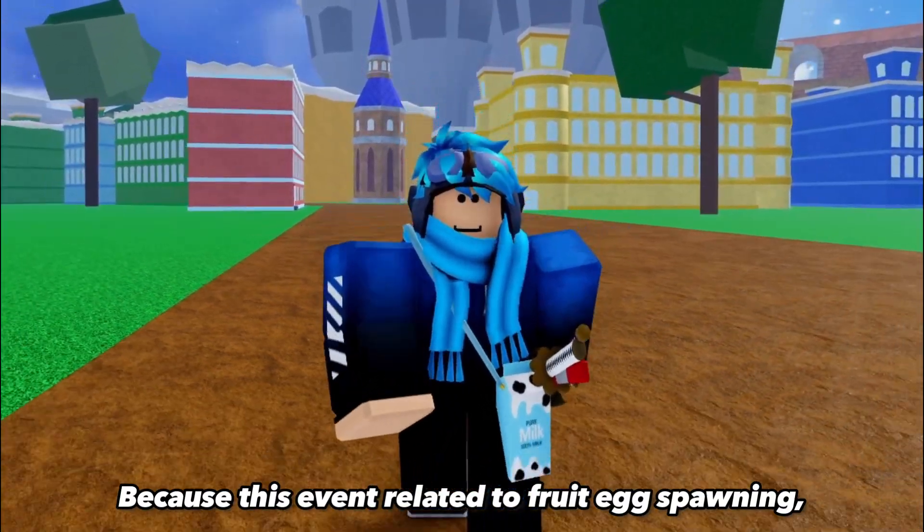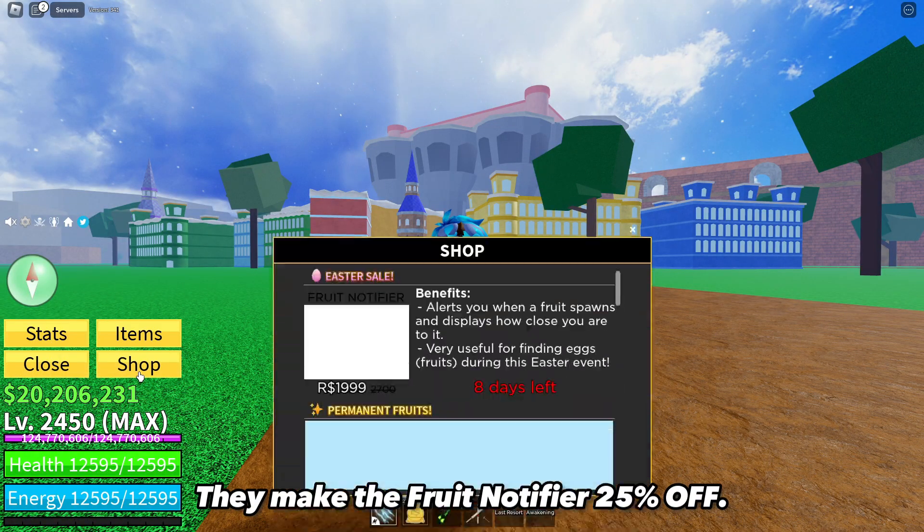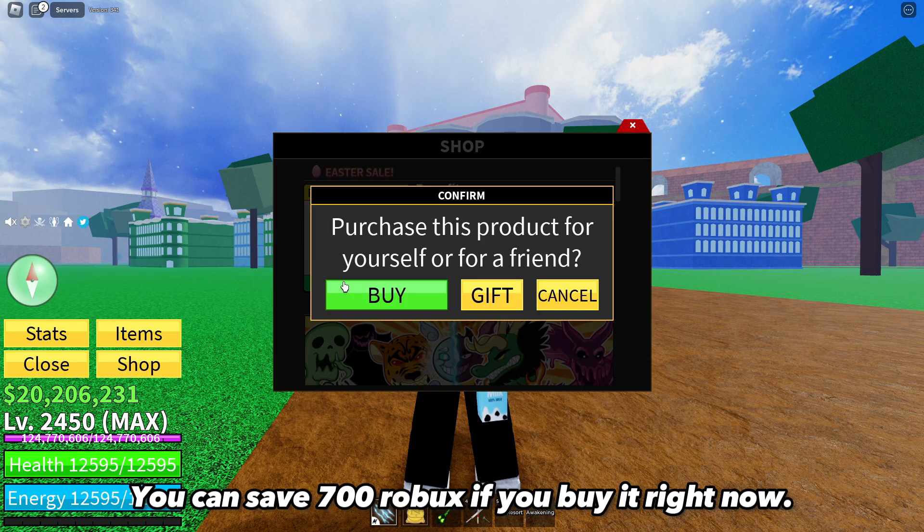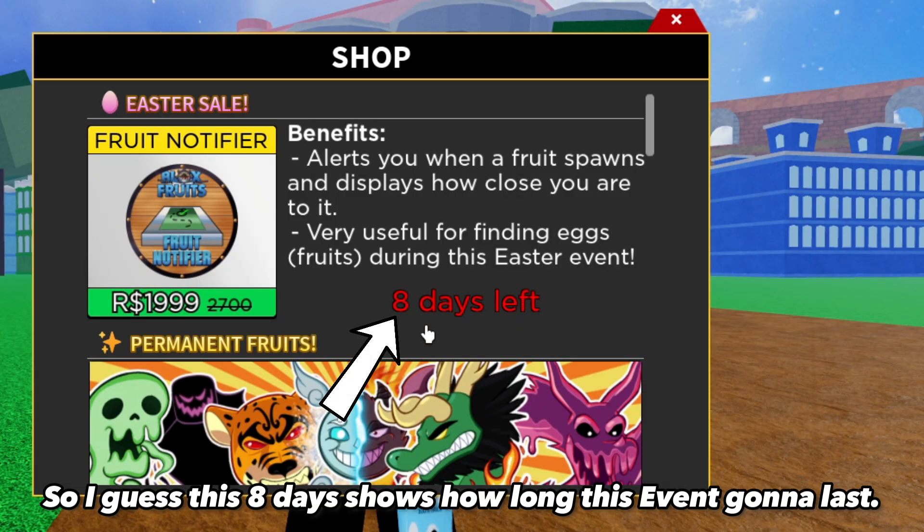Because this event is related to fruit egg spawning, they made the fruit notifier 25% off. You can save 700 Robux if you buy it right now. So I guess this 8 days shows how long this event is gonna last.